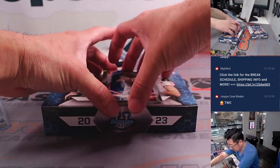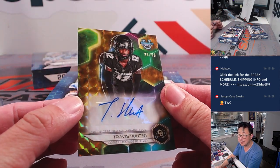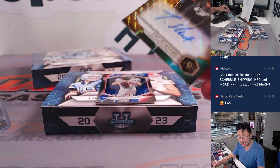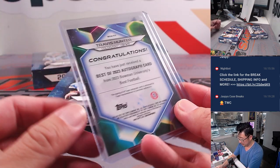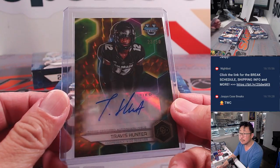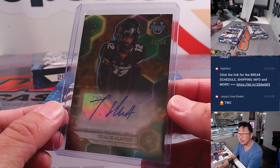And in the middle, we got Travis Hunter. Nice. 23 out of 50. Letter T — that's going to be for Nicholas, last spot Mojo. I don't know if he's going to manage to be a two-way player in the NFL, but that'd be pretty cool.